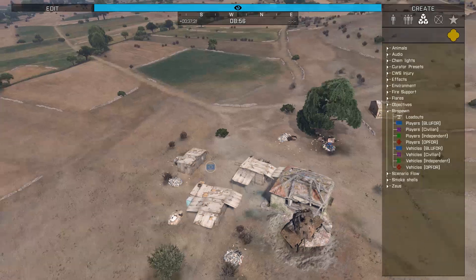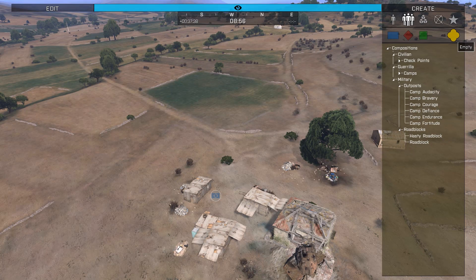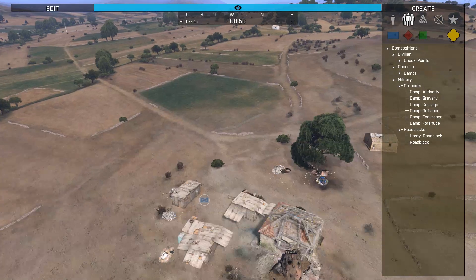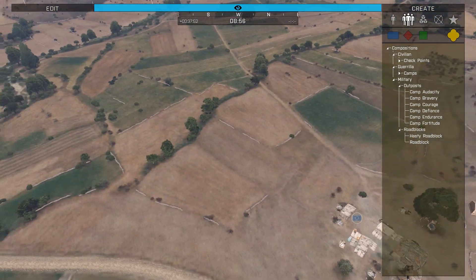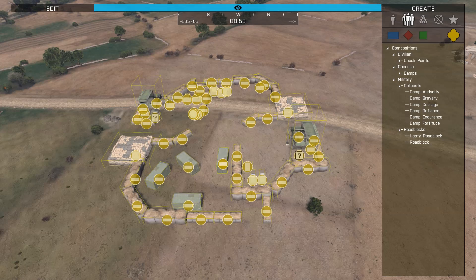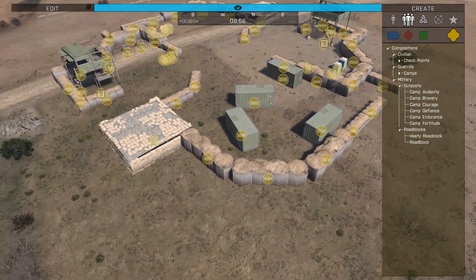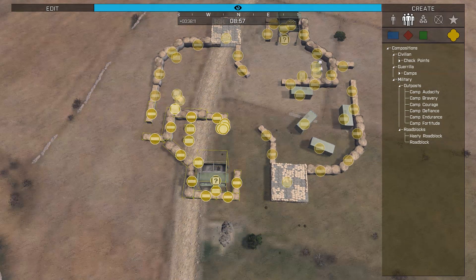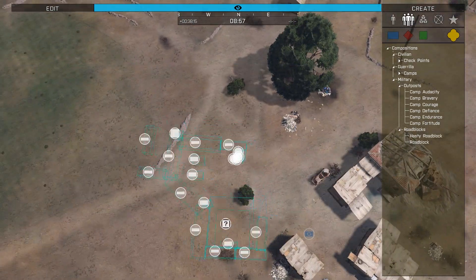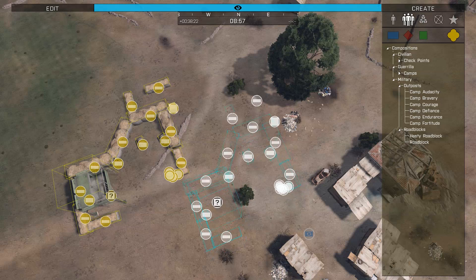Maybe if I was doing more of a survival-based mission — stranded in the middle of Altus, they don't know how they got here — that's cool. But in this case, we want to make it seem like they are part of the military, placed here with a small outpost. One quick way to do this, rather than individually grabbing H-barriers and trying to stick them on the map, is to pull elements from the military outposts. If we go to Groups and then Empty, we'll see Military, and we have these six different military outpost options. If we go ahead and drop something like Camp Audacity, we have this entire camp.